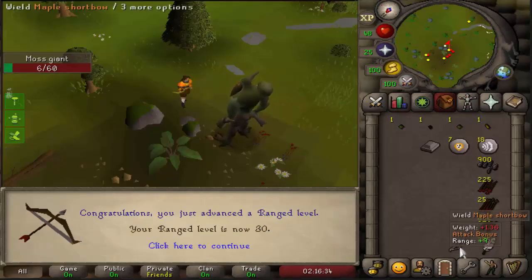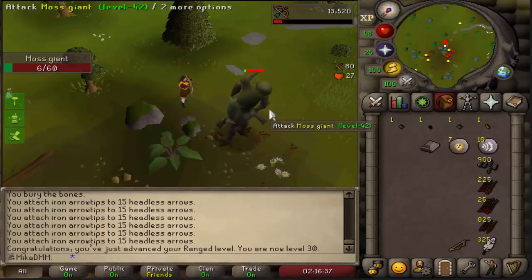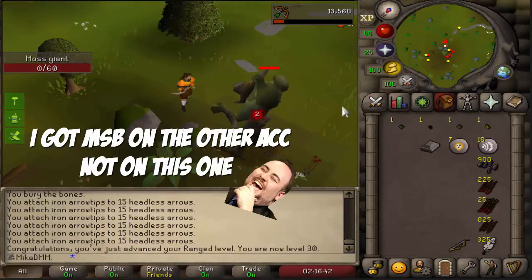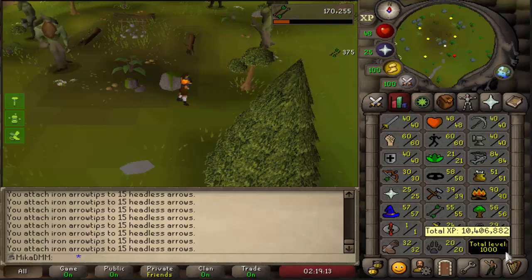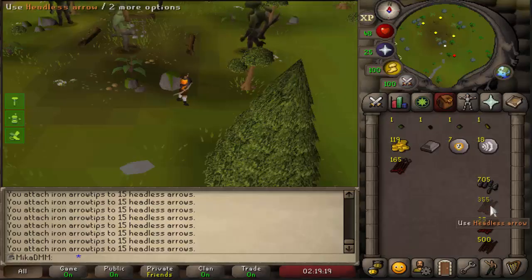30 Range accomplished and we can now use a maple shortbow. I'm going to be doing this until I can wear the magic shortbow, because I got it from a clue, so we're going all the way to 50 Range. We also just achieved a pretty nice milestone — 1000 total level with over 10 million experience gained already, which is kind of huge.